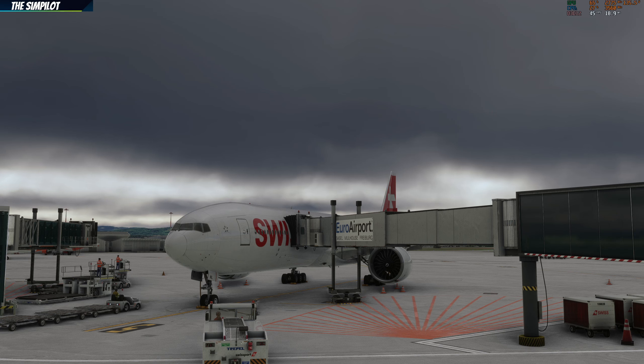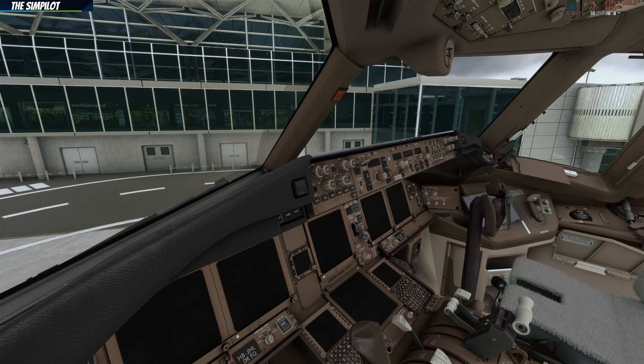Hopefully Beyond ATC developers will add oceanic clearance or ETOPS operations in the future. Anyway, without further ado, let's jump into the cockpit and start completing our preliminary cockpit inspection. Welcome to the flight deck of the beautiful PMDG Boeing 777 — everything looks absolutely great in this cockpit.